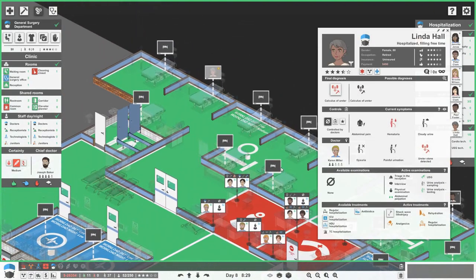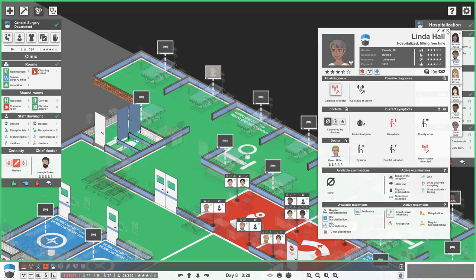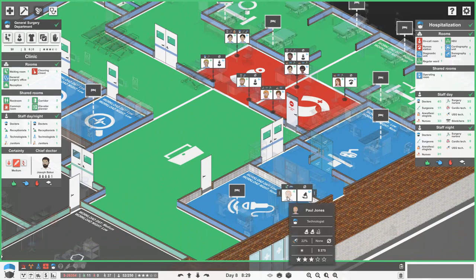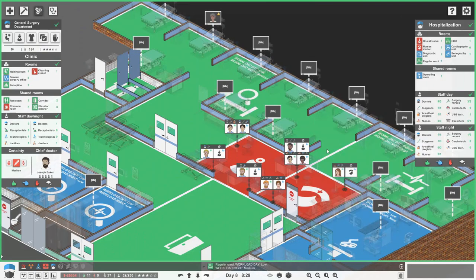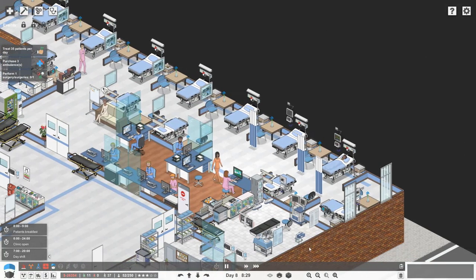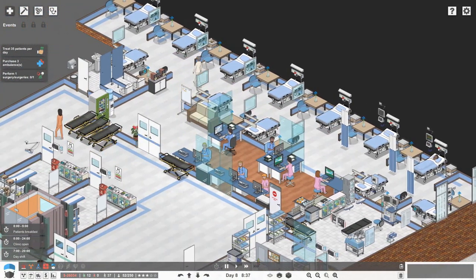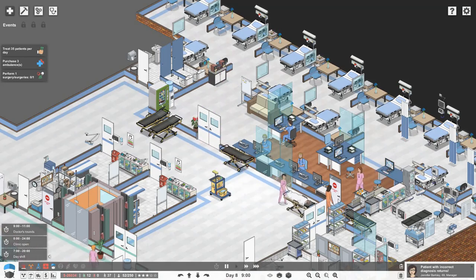Now we need someone to go into surgery. Looking at our patients in general surgery, we've got Linda Hall who has calculus of her ureter — kidney stones — she needs shockwave lithotripsy but skipped after waiting too long. We've got a sonography room so let's try that again for Linda. Paul Foster has a H. pylori infection and is having triple therapy treatment. We just need to wait for a patient who needs surgery.